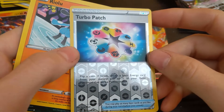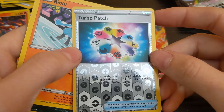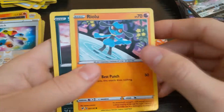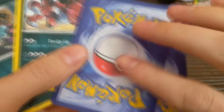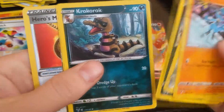Turbo Patch — flip a coin. If heads, attach a basic energy card from your discard pile to one of your basic Pokémon that isn't a Pokémon GX. Riolu, Lucario, Sandile, Crocodile, Krookodile. These cards are sticking together — I don't know what's on them.